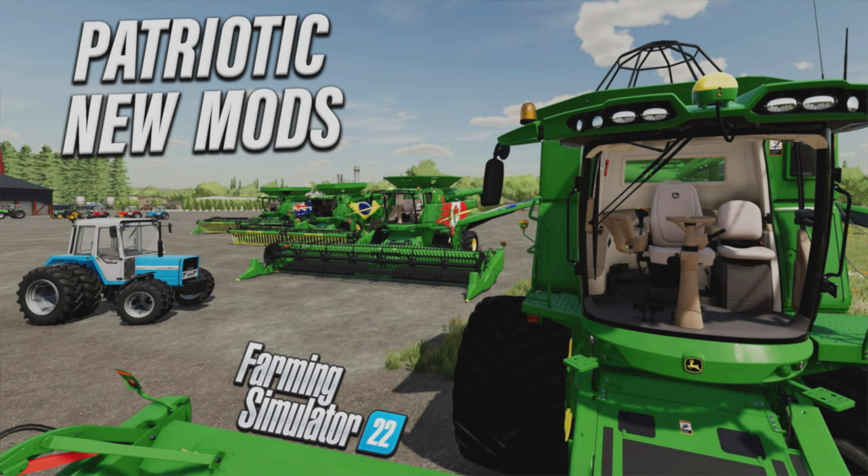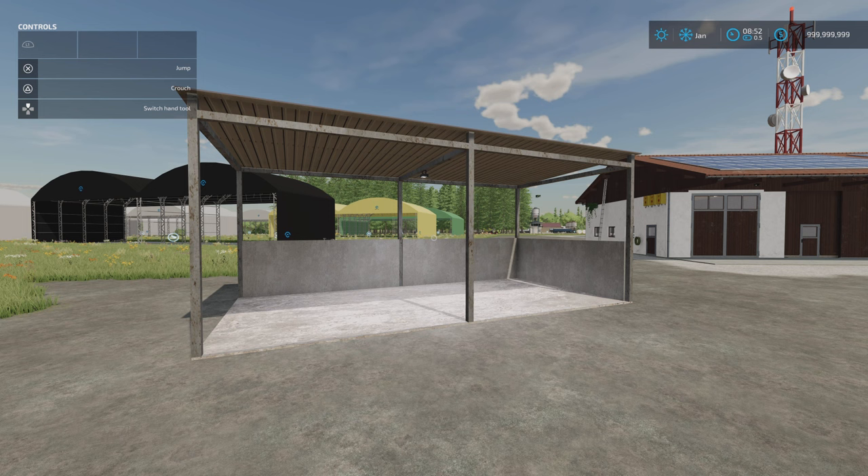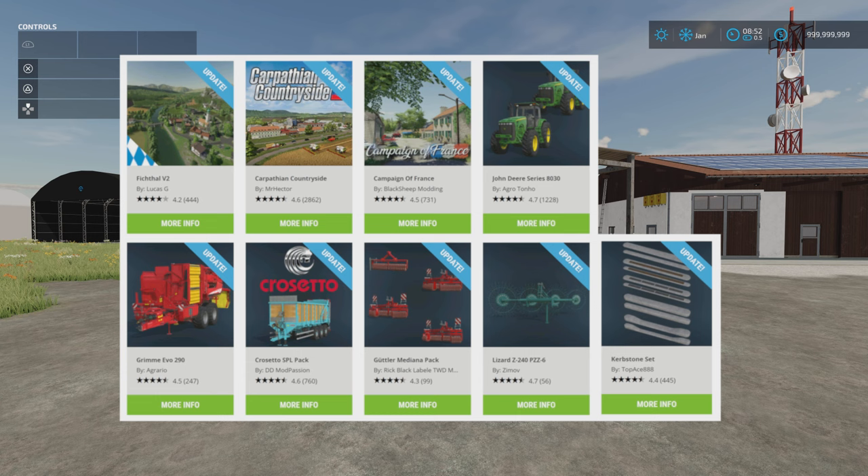Welcome to this look at new mods on Farming Simulator 22 with me, Mr CLEP. It's Friday the 24th of November. We've got some new mods, some updates, and I'm going to get the exciting bit out of the way first. The map Chipping Norton by FS Landscaping, which is Diddly Squat Farm, Clarkson's Farm, is out. I'll get on to that as soon as I possibly can.